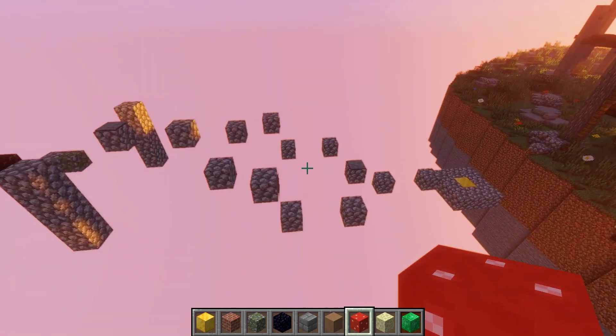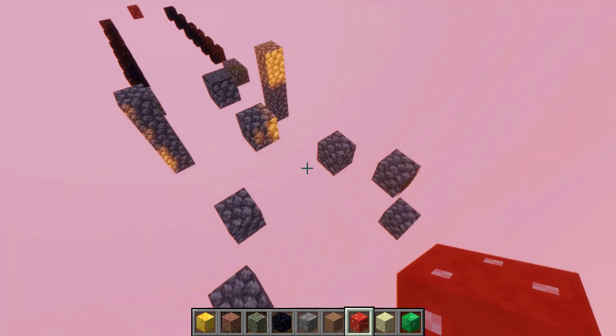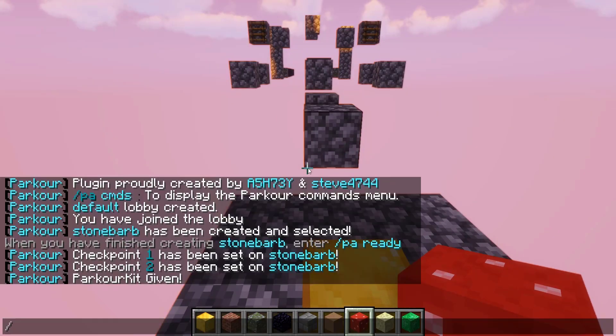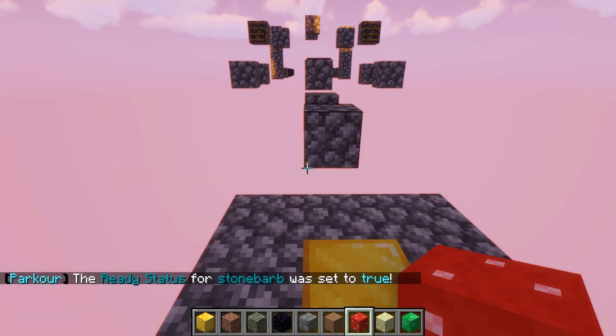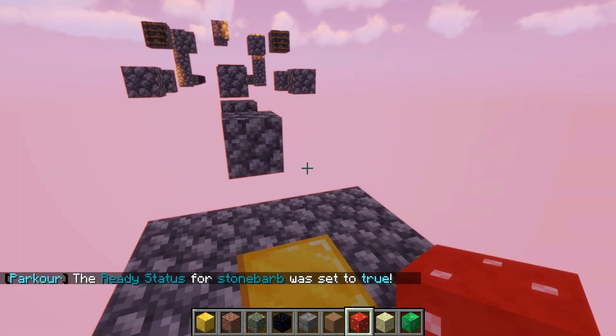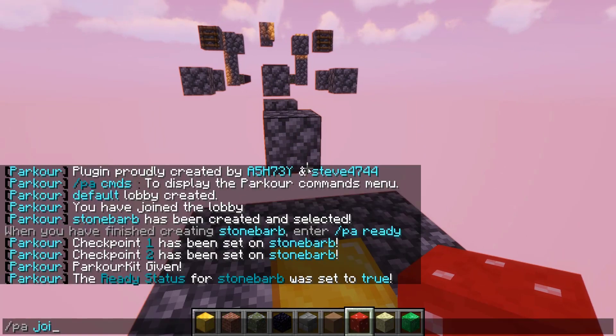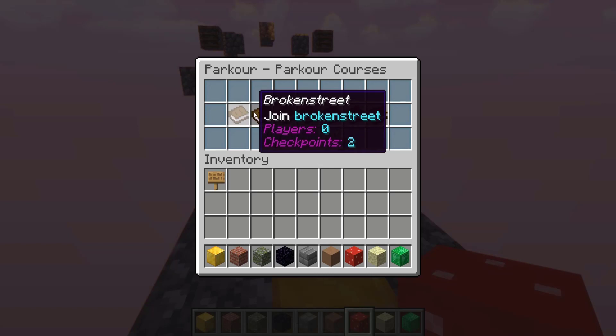Once your parkour is all set up and 100% ready to go, run the command /pa finish. As you can see, the ready status for stone barb was set to true. Now we can test this map out by running /pa join or /pa join all, which allows us to view all of the maps we have set up.